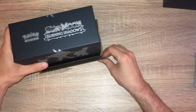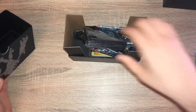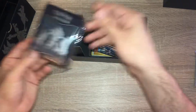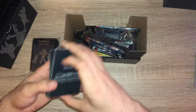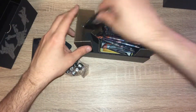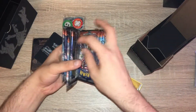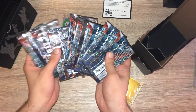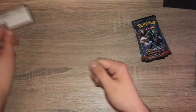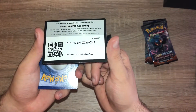Let me open this up — we have cardboard on the bottom. That's packaged differently than normal. We have our sleeves, card dividers, separators, dice, acrylics, energy cards, a code card, and then we have our eight packs. The code cards on this one are the other way around so I need to turn them over.